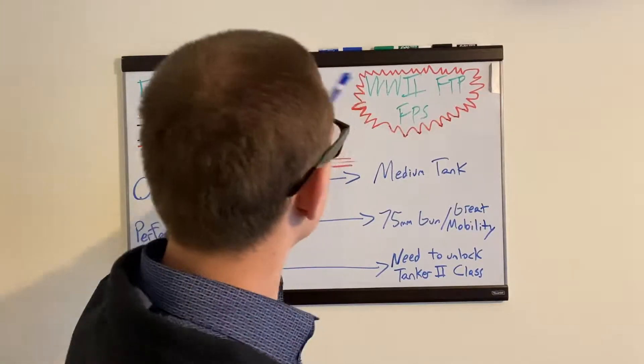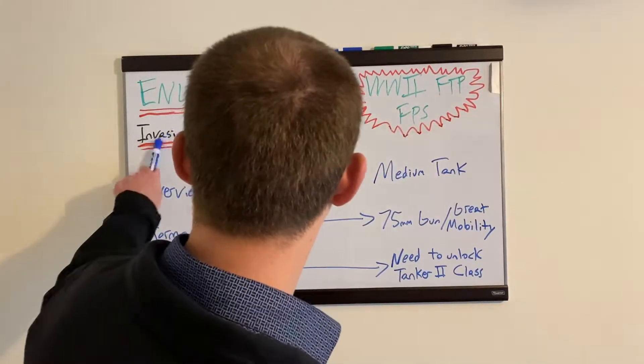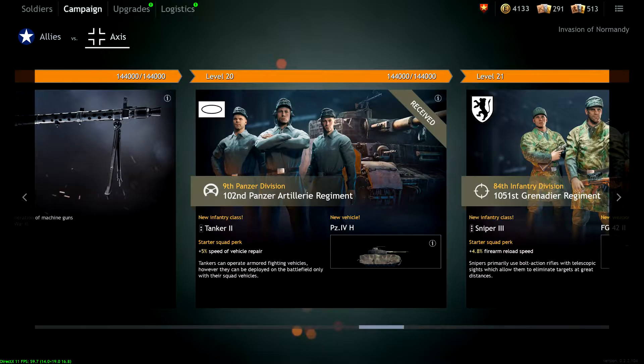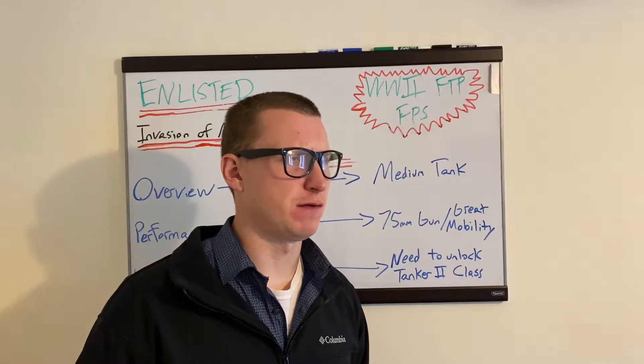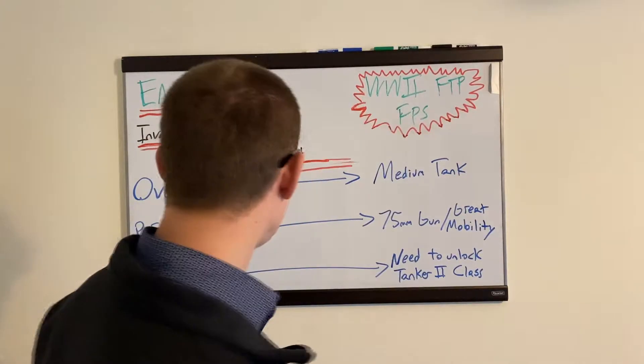Today we're going over Enlisted, the World War II free-to-play first-person shooter. Today we're talking about the Invasion of Normandy — the Panzer IV H. Keep in mind the Panzer IV H you can grind for with the Germans in the Invasion of Normandy campaign, or you can use a gold order — I think it's about 1,150 gold — to pick up a five-star version of this tank.